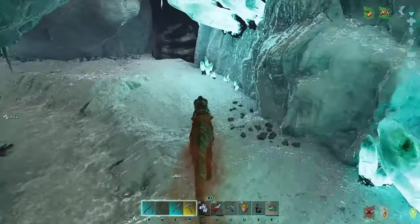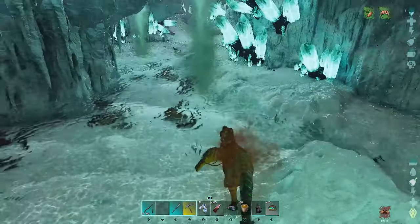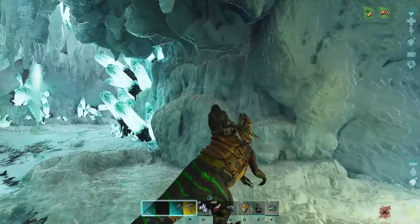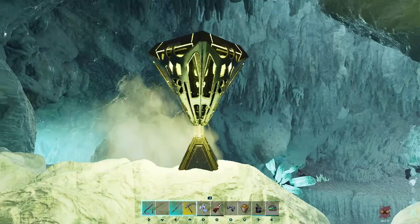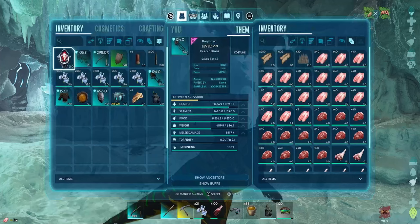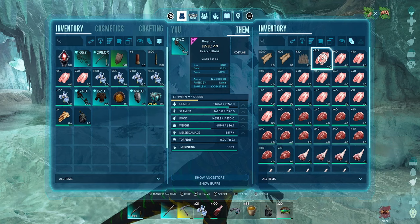We're going to basically keep this rare flower buff going through the entire cave. We've got a drop here — one of the drop locations. Let's walk up to it and make sure there's nothing nearby. We've got a Megalosaurus saddle, 124. Not a great deal of use on the island, but that kind of thing is worth hanging onto for Aberration.